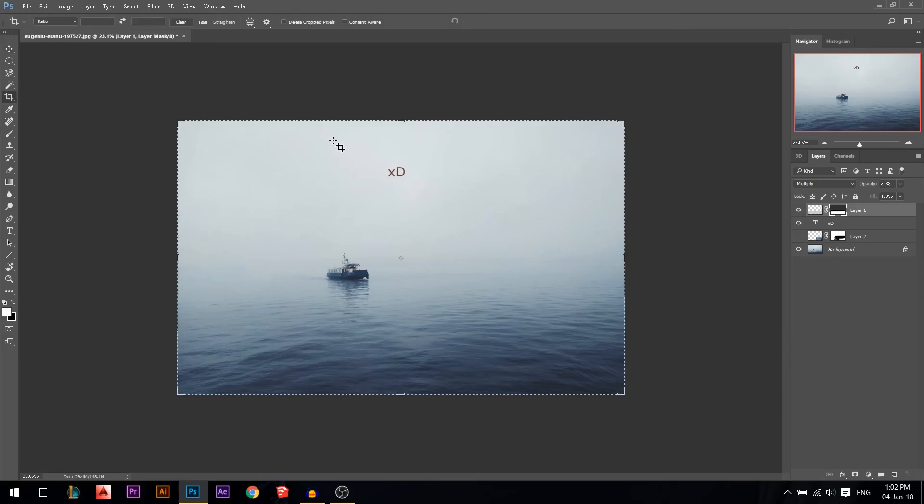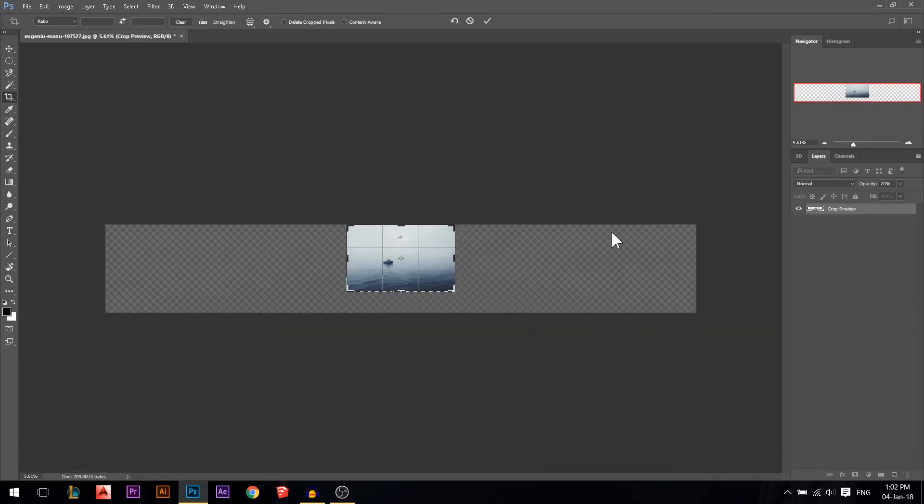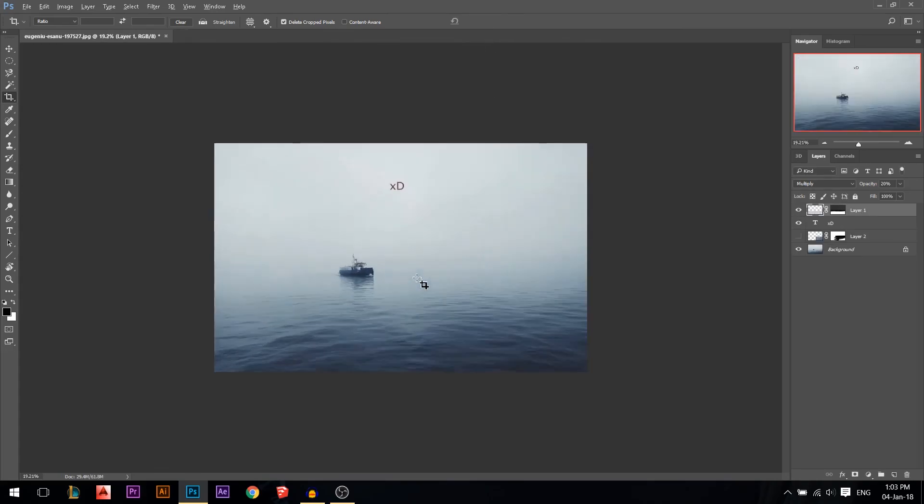Now for the actual file speed tip: press C for the crop tool and you'll see how heavy the file is — all those excess pixels make it heavier. Make sure to press C for crop, click, check 'Delete Cropped Pixels,' and confirm. Now your file has nothing on the edges and runs much faster. The faster your file is, the faster you can work. If you have tips on working faster, share them in the comments — we're all still learning Photoshop!